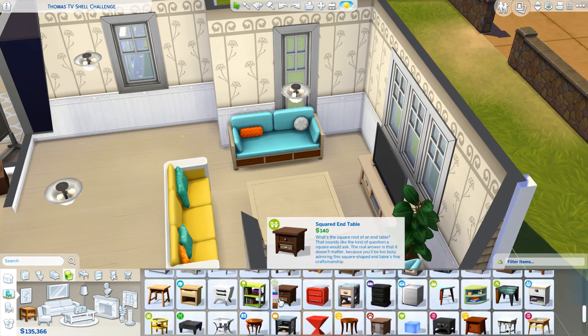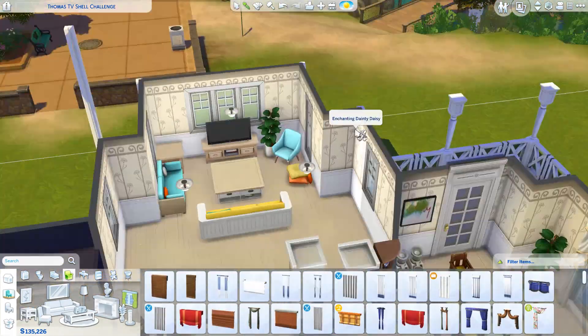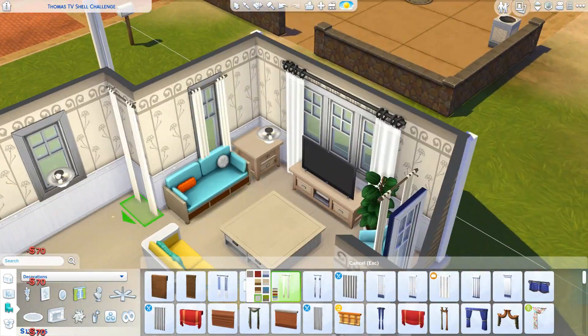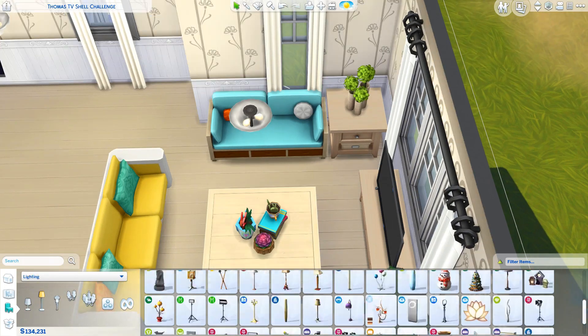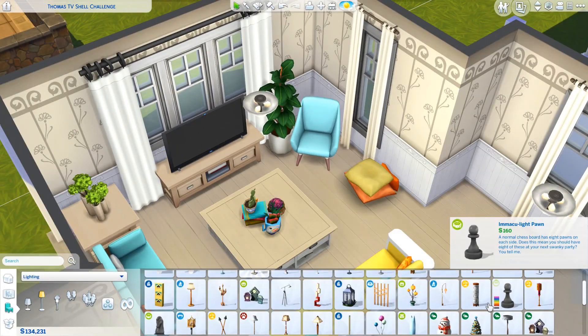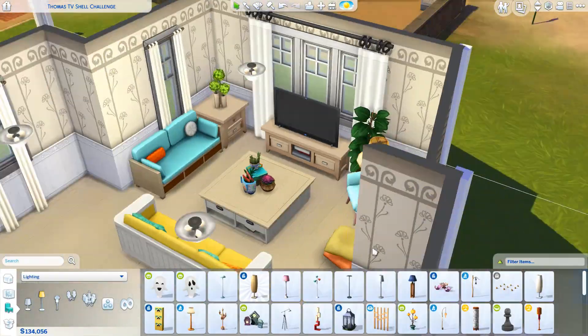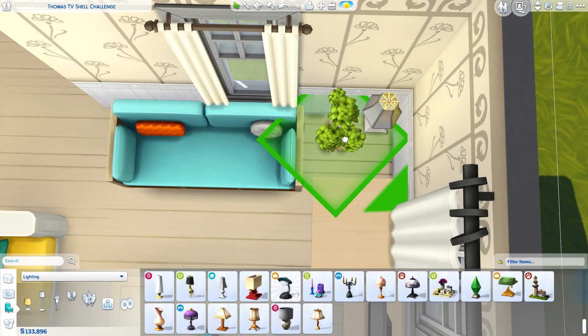I also put in two pet food bowls, a cat litter box, a cat tree, and one of those cat toy boxes. So I thought the family that lives here — since I did build it in Brindleton Bay — why not pretend that they have a cat or two, or maybe a cat and a dog or something like that. It's quite a big family, but I really liked the way this house turned out.